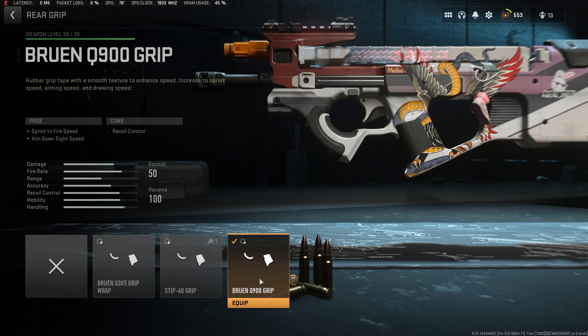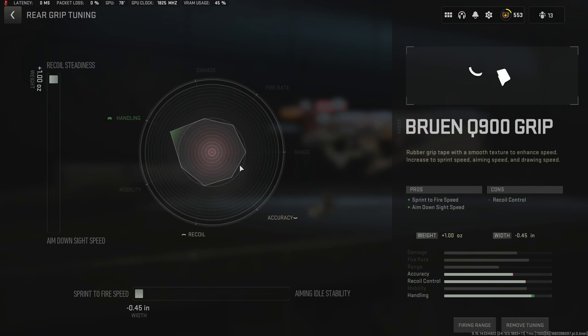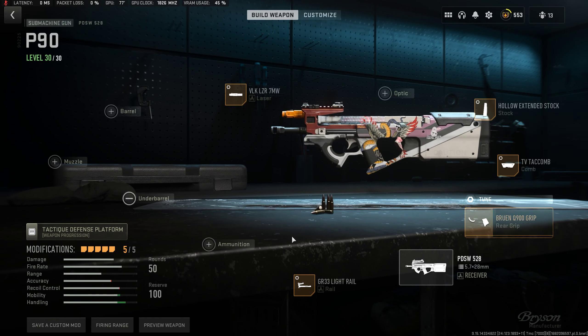Brilliant Q 900 grip — again sprint to fire speed and ADS speed, watch your gun running at the fastest speed. I tune it towards steadiness instead of ADS, but the main function is still ADS and sprint to fire speed. Obviously you don't need this tuned differently since you don't have a sight.